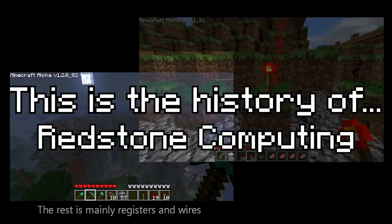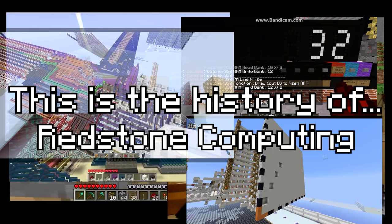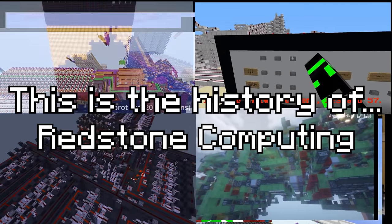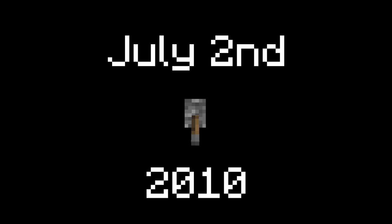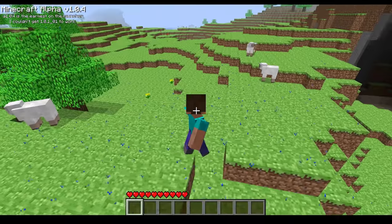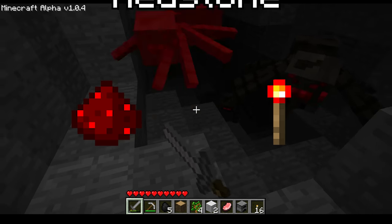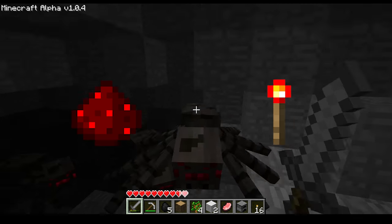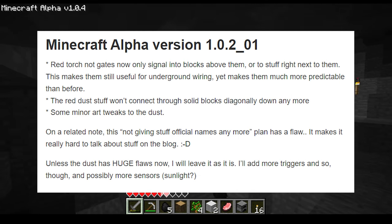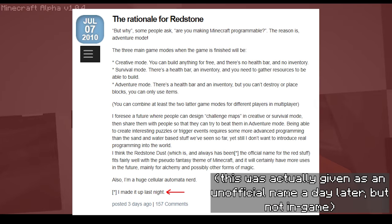This is the history of... The story starts July 2nd, 2010, with the release of Minecraft Alpha V1.0.1, which brought the addition of Redstone Dust and Redstone Torches. Except they actually didn't have a name back then and were only called 'The Red Dust Stuff' by Notch in some Tumblr post, so we'll just go with that.